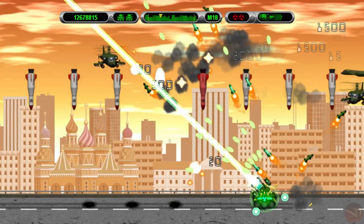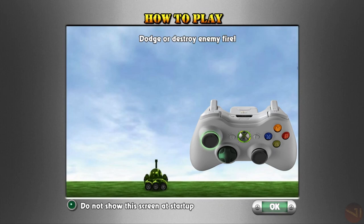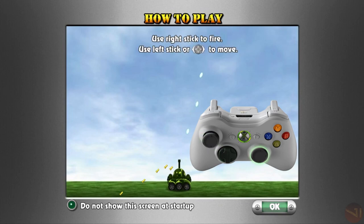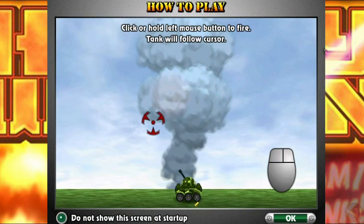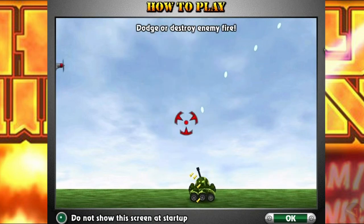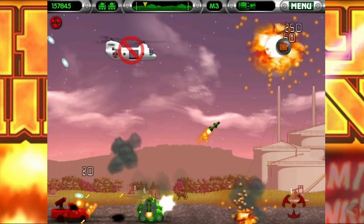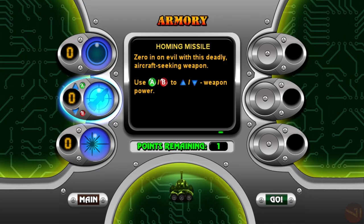Heavy Weapon is a game where you can be the weapon of mass destruction. Starting off with the controls and weaponry of the atomic tank: console players use the left joystick to move and the right joystick to aim. PC players have a conundrum where moving and shooting is based on where you're aiming and positioning your mouse cursor, which makes the game much harder and more challenging than it should be.